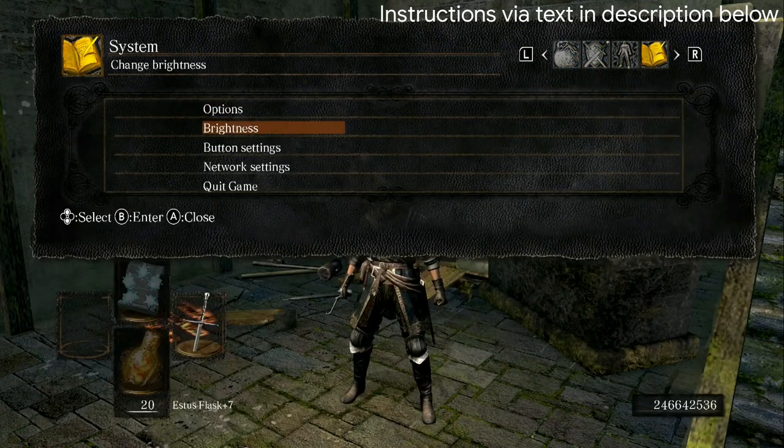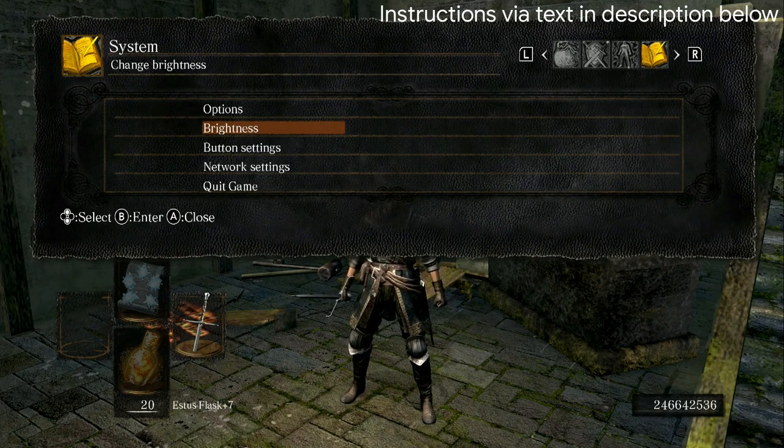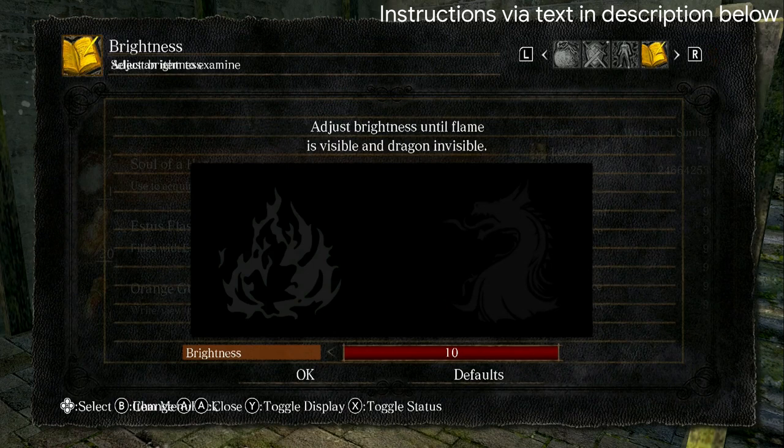Now, what we're going to do is essentially press enter on the brightness screen while pressing the right bumper to the inventory screen in a manner that is quick enough to have both screens shown, like this. It does take a little bit of getting used to, so if you fail the first, third, or fifth time, just keep working at it.